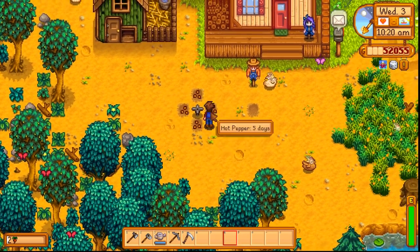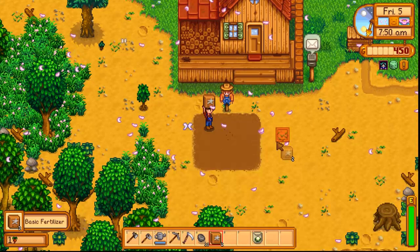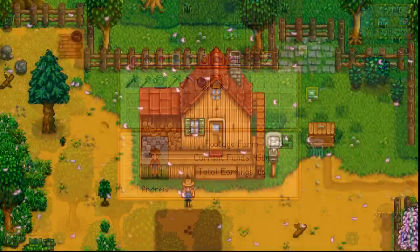In general, you'll always want to try to use fertilizer before you plant your crops. You can make basic fertilizer from sap, which is found most commonly by cutting down trees. Fertilizer increases the chances of getting higher quality crops at harvest, so it's always worth doing.